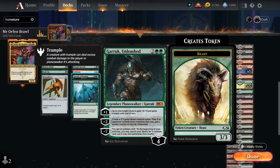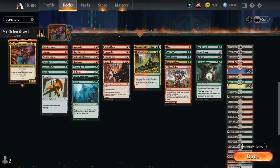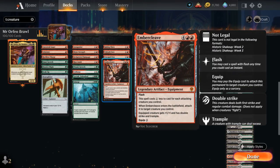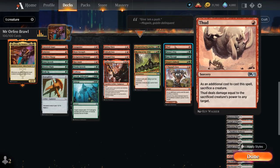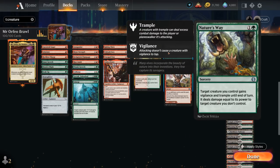We've got Garruk Unleashed which can pump our creatures or make Beast Tokens. Enlarge can be quite effective as a finisher, giving +7/+7 and trample until end of turn, and that creature must be blocked if able. We've also got more doubling effects with Raking Claws, Uncaged Fury, and Embercleave, all giving double strike, as well as Unleash Fury, which doubles the creature's power — similar to Mr. Orfeo. Then we have our haste enablers, and a few fling effects: Thud at one mana and Cazul's Fury which can also be played as a land. For removal there's Nature's Way, which also gives our creature trample and vigilance, and Ram Through which can deal excess damage if our creature has trample.